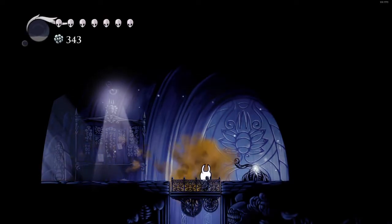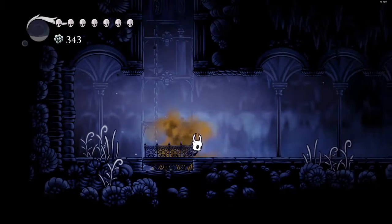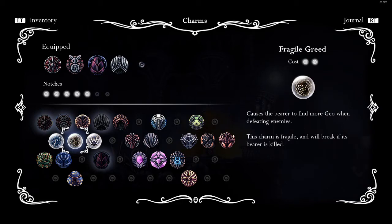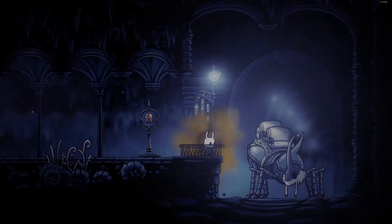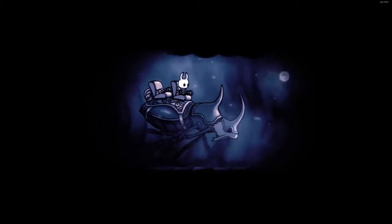In between episodes I also repaired our Fragile Greed charm, so we'll put that on at the station because it broke when we died last time. A helpful little tip: if you go to Leg Eater with the Defender's Crest on, all of his services will be cheaper — his charms will be cheaper and repairing them will also be cheaper.